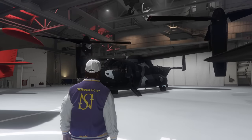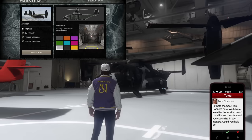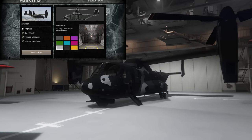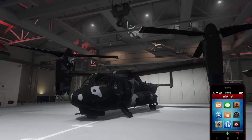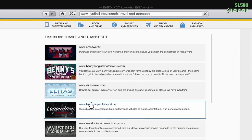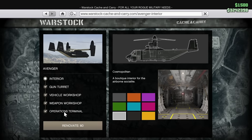Hey guys, it's Arm Nun. Today we're going to customize the Avenger with the new customization options we have the ability to add to this vehicle. You can also go on the Warstock website if you're interested and start up the new missions by purchasing the operations terminal.